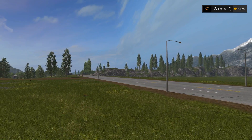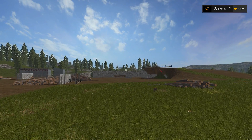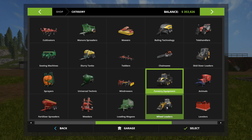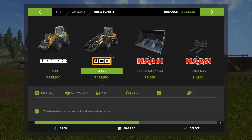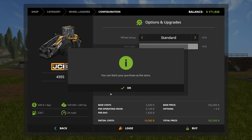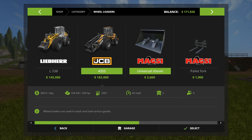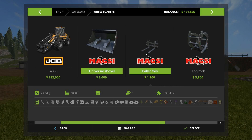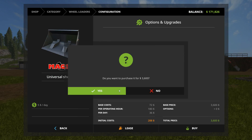So the next thing I want to do is go ahead and buy a wheel loader. Let's take a look here — make another JCB, standard again, and then the front shovel. I already have a silage fork over at the farm, not too worried about getting pallet forks because I've got my front loader that can use to move pallets around. So I'm pretty sure I just need a shovel. I'll go ahead and buy that.